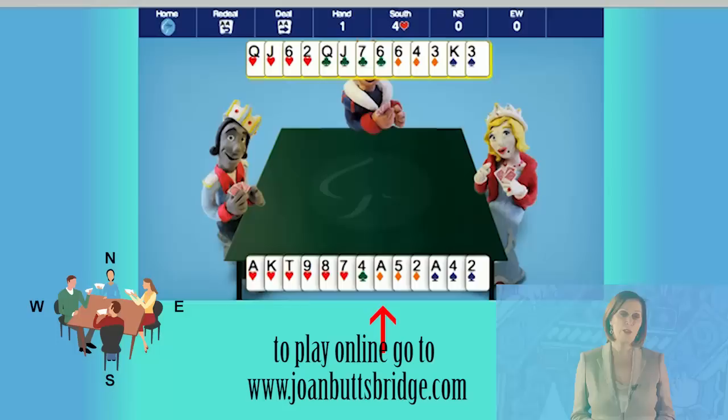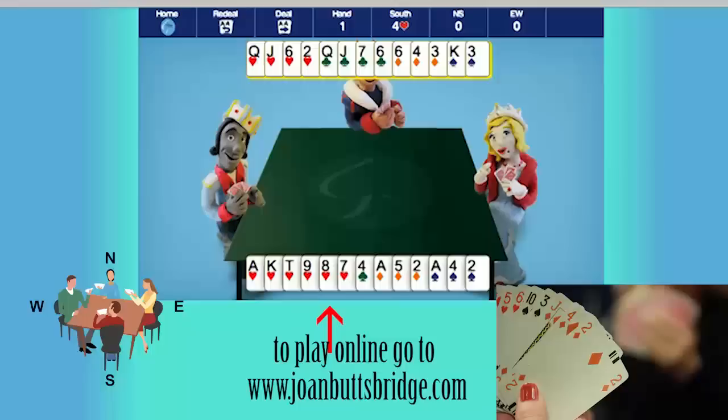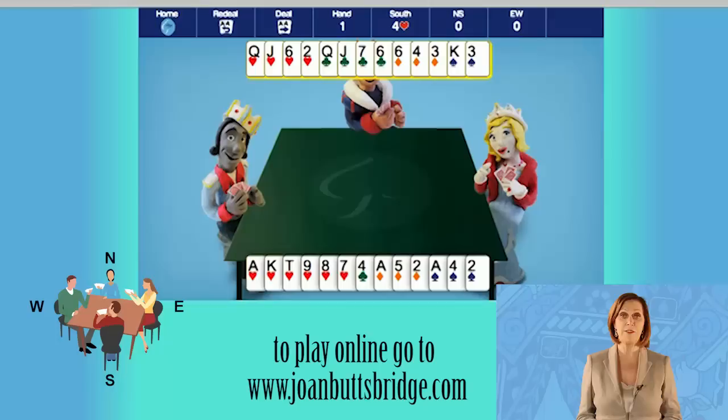Look at this hand. The south hand has three aces, worth four points each — that's 12 — and one king, worth three points, making 15 high card points. You can also count two length points for the six-card heart suit: one for the fifth heart and one for the sixth heart. The total is 17.